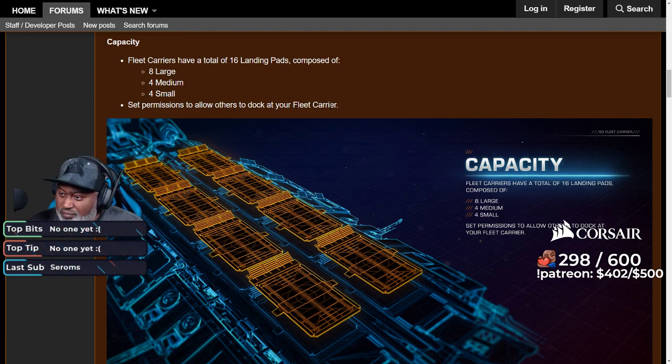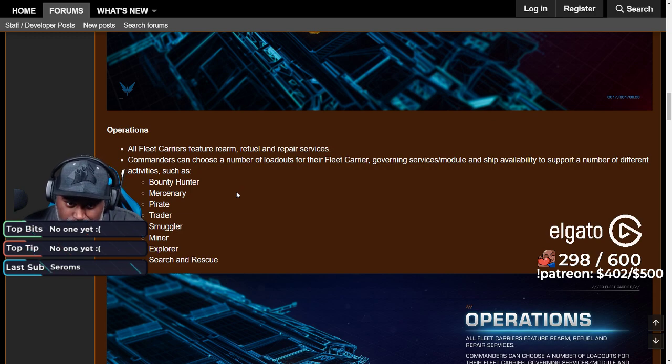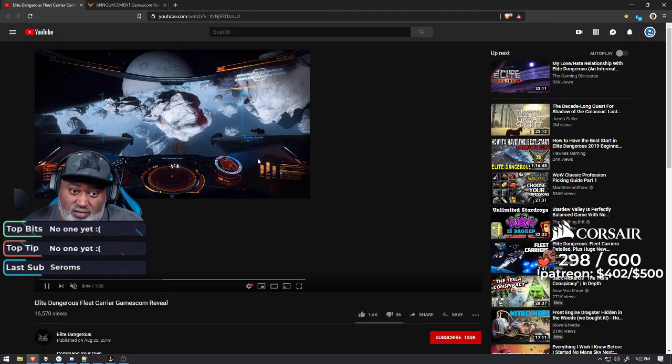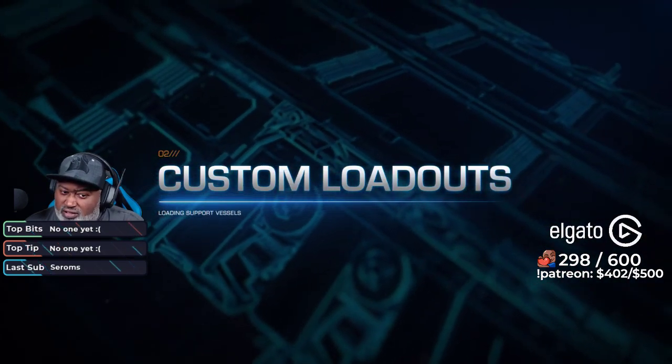What is going to be the granular permission level? All these questions and more will hopefully be answered by Frontier in their live streams. Operations — this is where I have the most questions, because you can essentially kit out your personal carrier for a play style. They showed different ones in the video. It looks like I saw about four or five models — or maybe I'm thinking about the support ships.